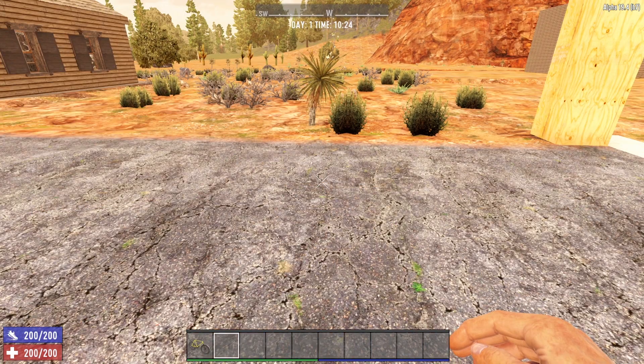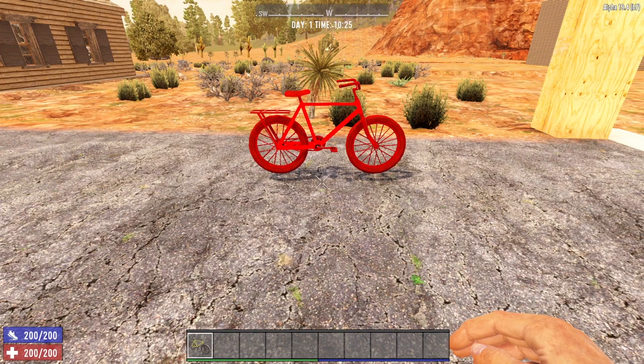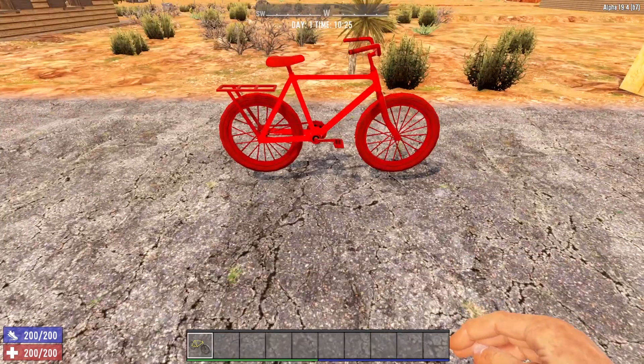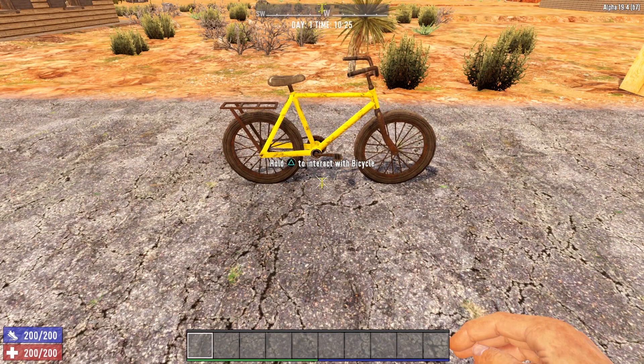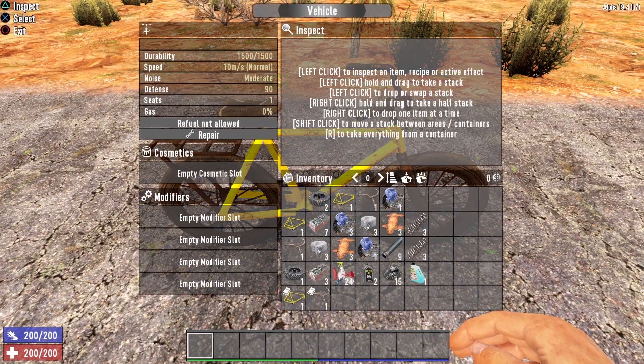Now that we have our bicycle crafted, let's toss this bad boy down and take a closer look. All we'll do is equip it from our tool belt and toss it down on the ground. Boop — there it is. Let's go ahead and interact with the bicycle and open up the vehicle menu. You learn a great many things here.